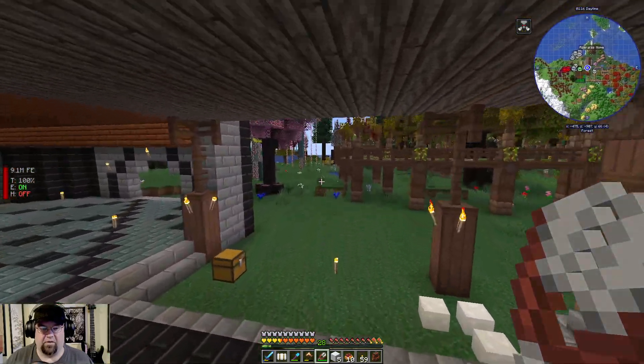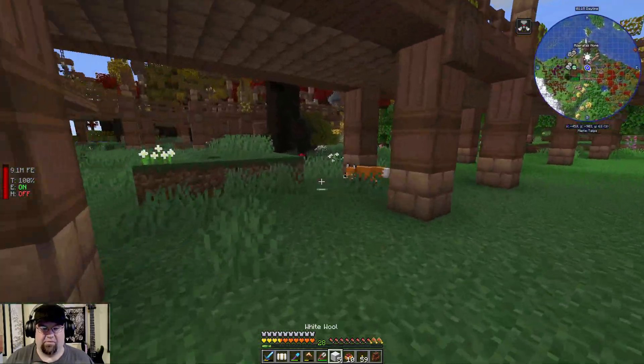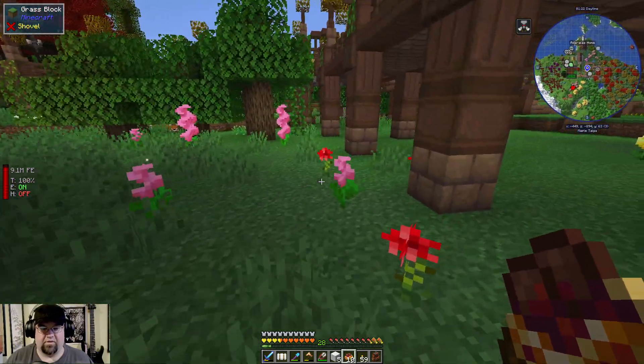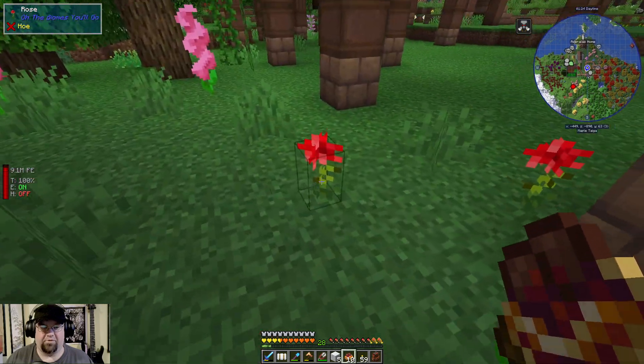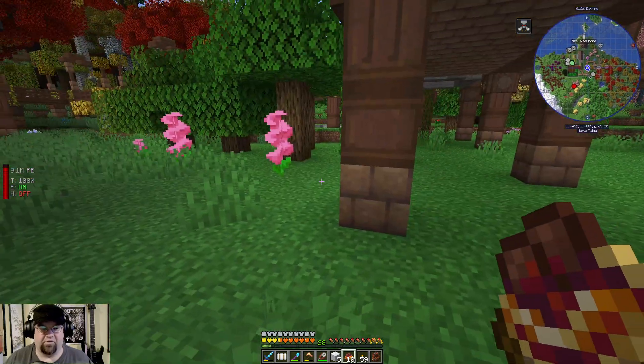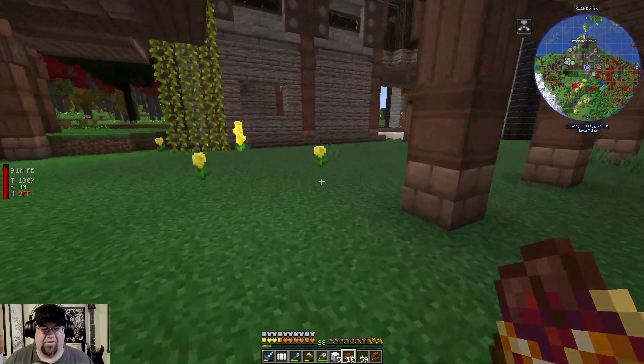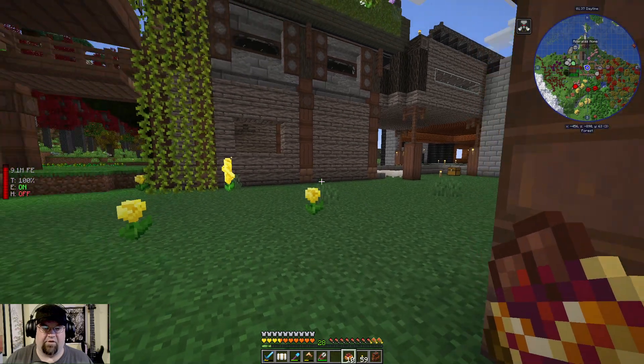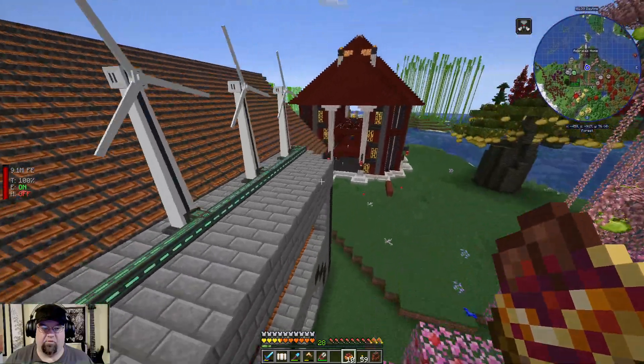I need some more red dye. Grab a couple more roses here. Hello mister. Would you like some spaghetti and meatballs, Mr. Fox? No? Okay. Boom. Boom. Now we got plenty of red wool. Let's grab some red dye.